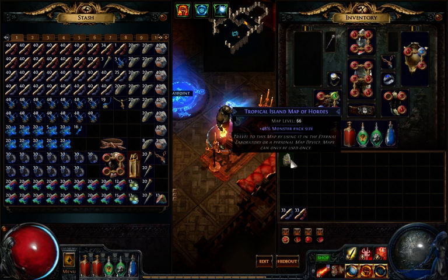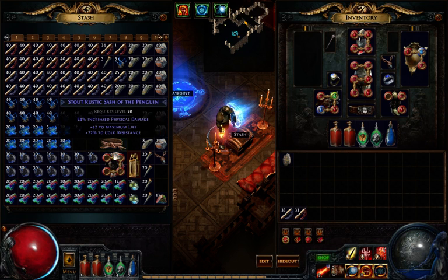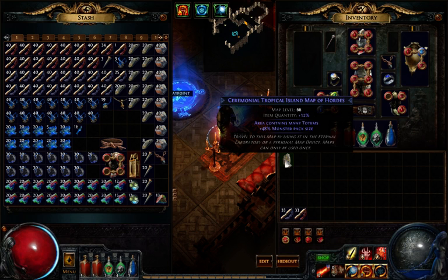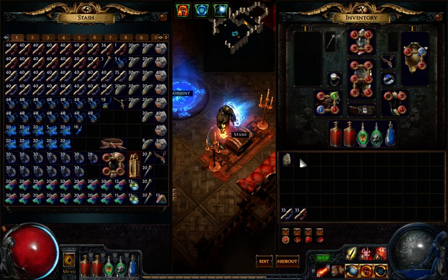Monsters will drop more loot. Every blue item can have a prefix and a suffix, so let's add the suffix with one of these. This is a good map: we've got item quantity, totems, and monster pack size. This is a good map to run. You may notice there's no gold in the game — instead you have these currency items which modify other items, and they get used up. That's why players use trade.